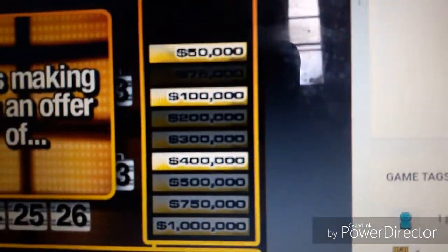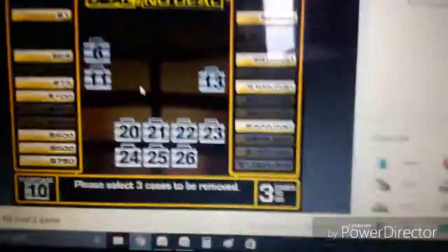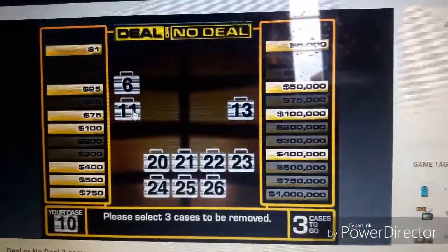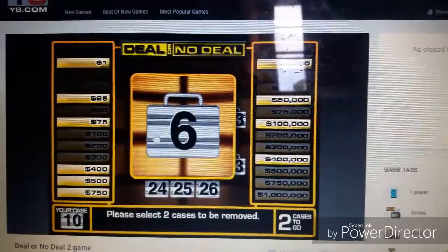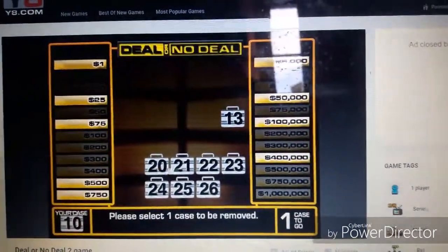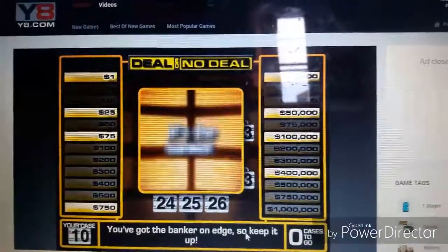Now I only have four hundred thousand left and one hundred thousand. Next offer went down a bit — twenty-two thousand, no deal. Go with number eleven, hundred dollars — casino. Number six, four hundred dollars — still a good one. Number twenty-two, five hundred dollars.